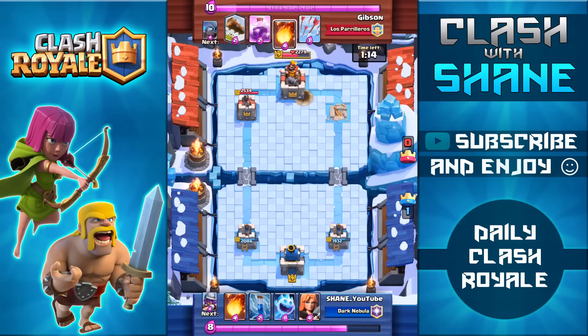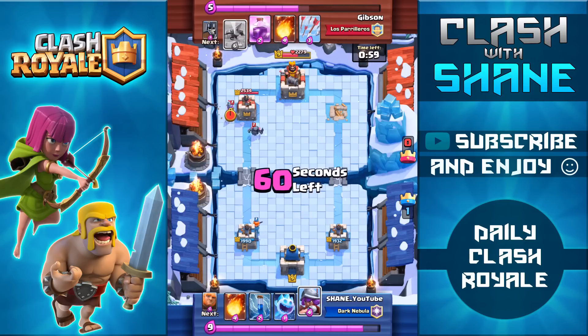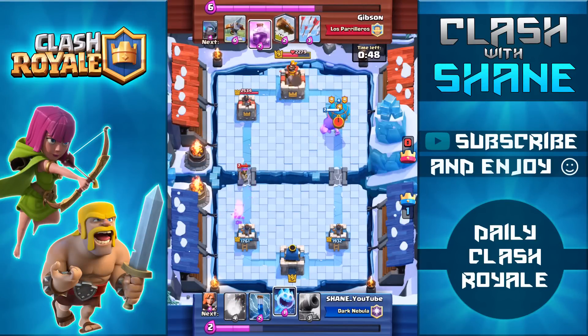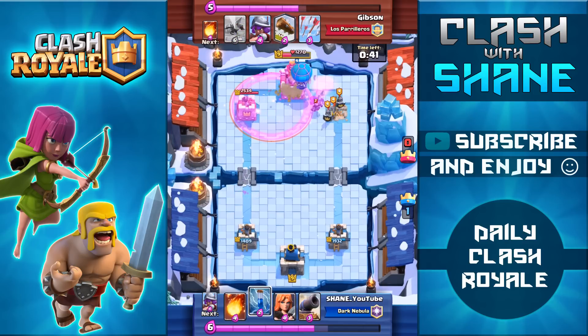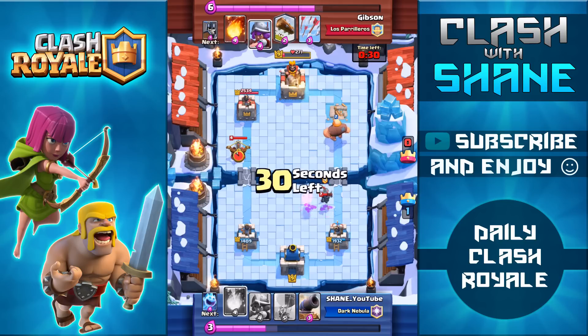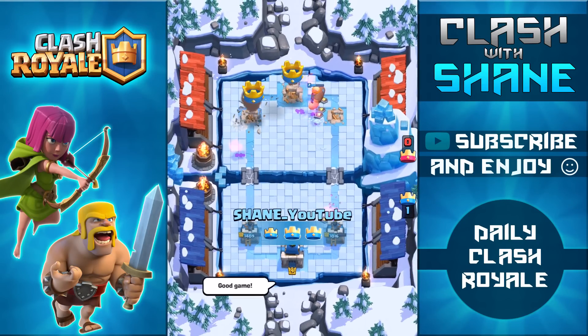Now that his king tower has less health I'm going to try and go for that three crown victory, cycling back to my giant balloon combo. I'm going to do a slow push in the left hand lane with my valkyrie as well as my musketeer to cycle to my giant balloon combo and put some pressure on the opposite lane to hopefully force some cards out of my opponent. As soon as he wastes his only strong air defense I'm going to put on immediate pressure with the giant as well as the balloon on his side of the arena. The balloon makes it to the king tower getting a couple hits off but dies with 271 health left, so all I need is a fireball zap combo to win the game. I use the giant to distract the X-Bow, then the fireball to hit the tower and musketeer, and then use the ice spirit to cycle to my zap, getting the three crown victory.